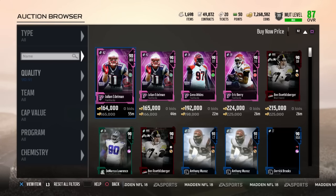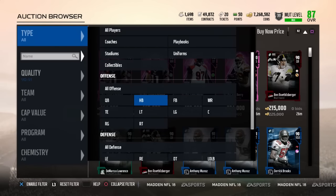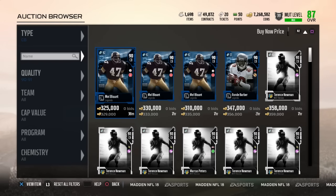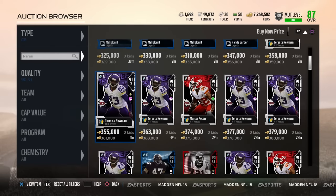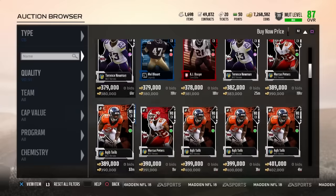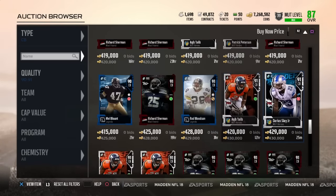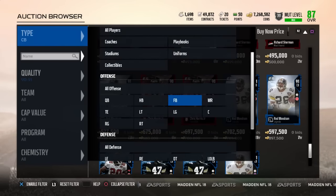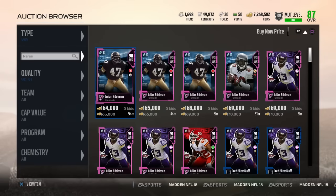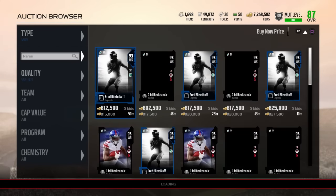We're going to take a look at corners — usually to tell if the market is up or down, just look at the 90 overall corners, because if they're down, other things are coming down too. Terrence Newman is at $3.59, which is still pretty high — he was at $2.45. AJ Bouye is down to $3.81. Sherman's down from $500 to $400. We have a couple of Rod Woodson's up there for almost $350k to $400k. So things are slightly coming down, but nothing too crazy as of yet.